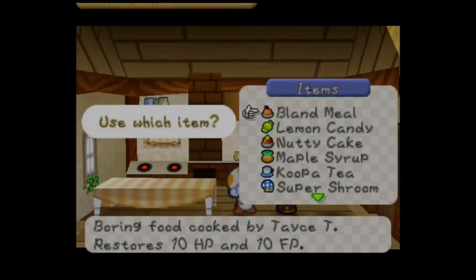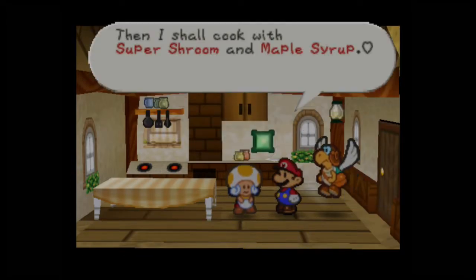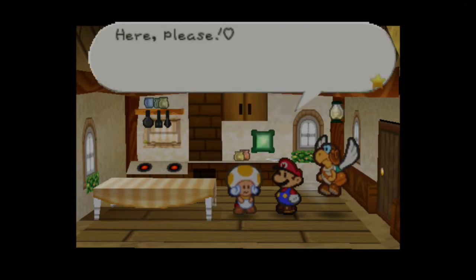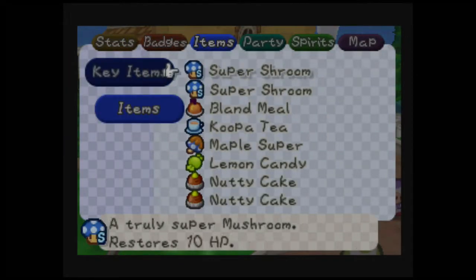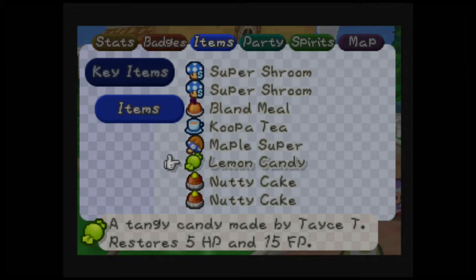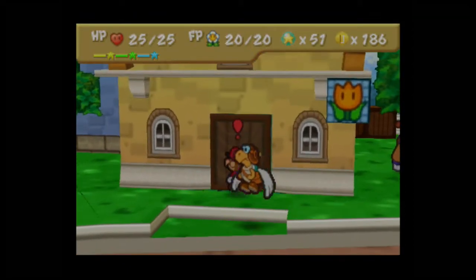Let's also show what else the cookbook can do — you can combine things like syrups and mushrooms. Give her a Super Shroom and a Maple Syrup. This combination gives us a Maple Super — a dessert made by Tasty that restores 10 HP and 10 FP. Being able to restore both HP and FP is a nice deal, but there are advantages to restoring only HP or only FP depending on the situation. If all else fails, you can look up the recipe list on Mario Wiki.